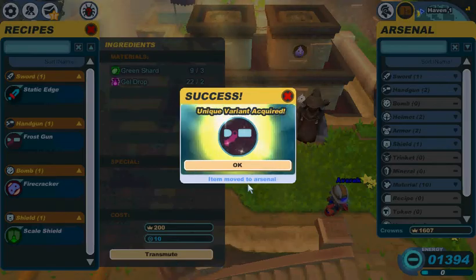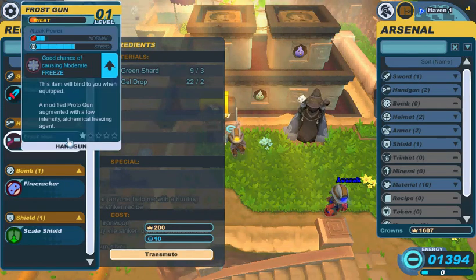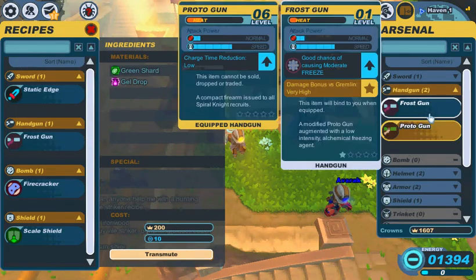I was not expecting that. Okay, this would be a very good chance to show you this, actually. You can see the normal damage, the attack speed, and the good chance of causing moderate freeze — that's still there. However, this one has damage bonus versus gremlin: very high. You can obviously tell by that that it's very useful.